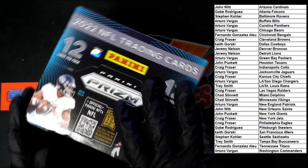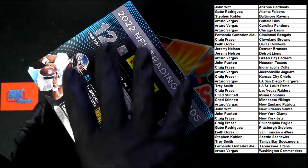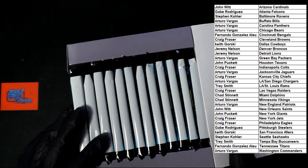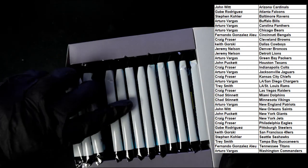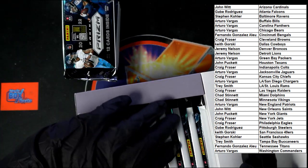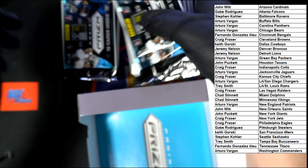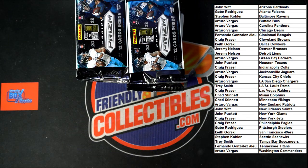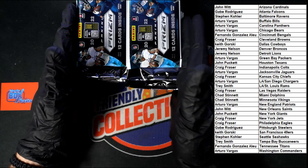We're going to do some Prism — let's go. 12 packs, 12 cards per pack — we're looking for two autos per box on average. One, two, three, four, five, six right there, one, two, three, four, five, six — giving us 12. 12 on the tray, empty box out of here. Good luck everybody.